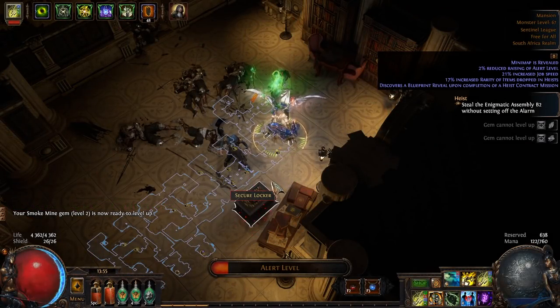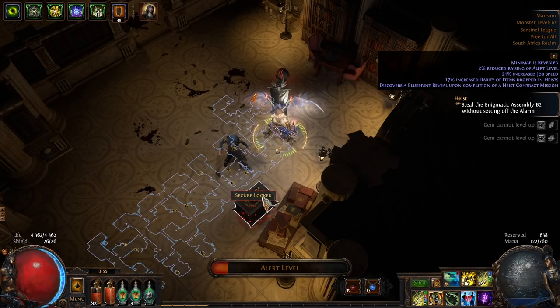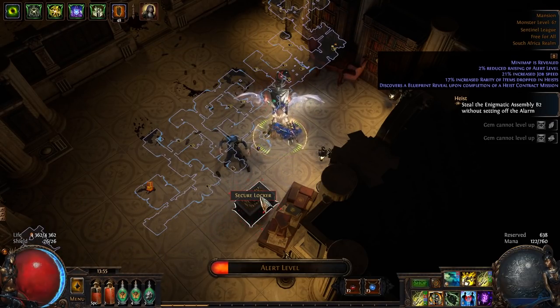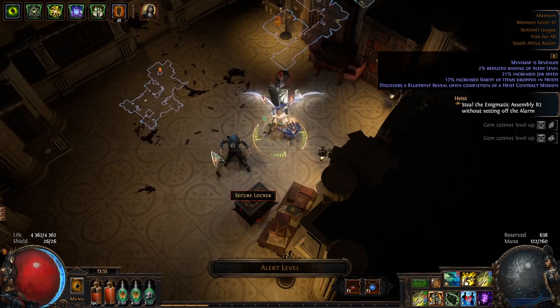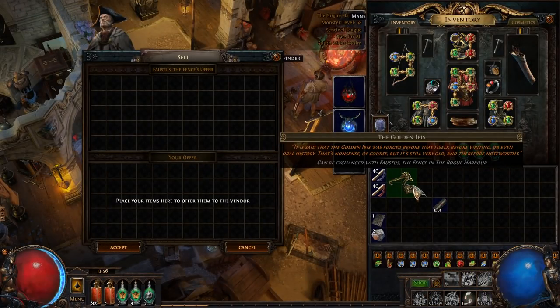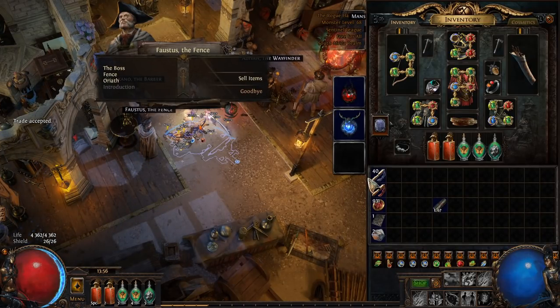An important thing to note is the alert level bar at the bottom. Every time you open a chest it increases your alert level. Once this reaches max, the entire place enters lockdown, giving you 20 seconds to reach the curio if you haven't already collected it — if you don't collect it in time, you won't be able to get it. Pay attention to your alert level. I prioritize checking for a divination card or currency side room, grab those, and then click any boxes along the way without tripping the alarm. Once you've completed your contract you can sell the curio to Faustus for rogue markers, which you'll need for blueprints.